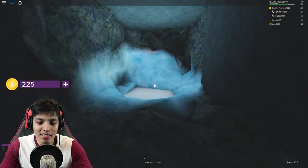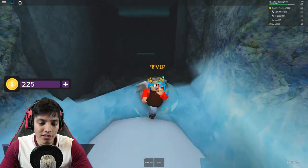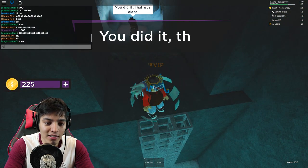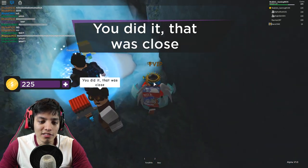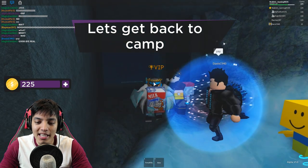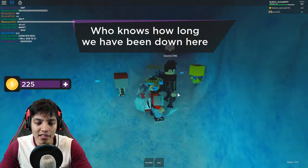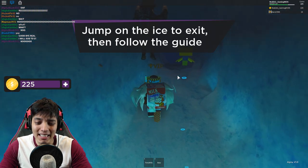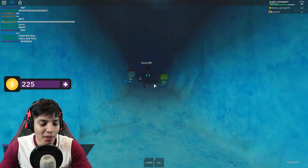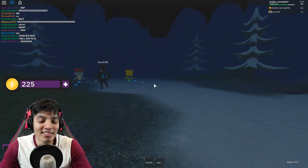We're almost there - we made it! You are safe, wait for the other players. I just heard a lot of people fall - is it just the two of us? Let's get back to camp. There are supposed to be five of us but there's only two. Everyone else died. It's just me and you - jump on the ice and follow the guide.